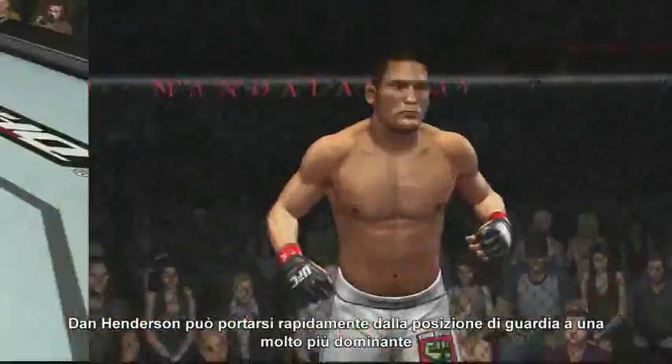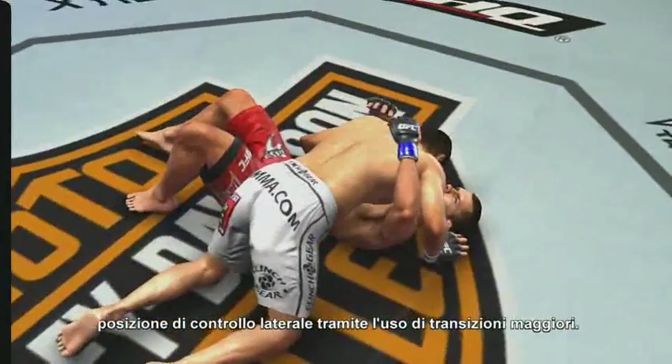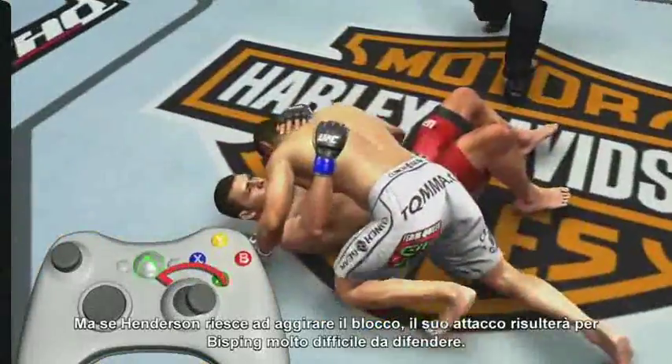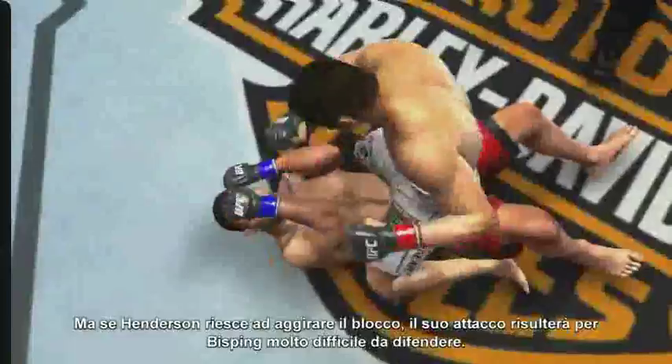Dan Henderson can quickly move from the guard position all the way to the much more dominant side control through the use of major transitions. That is, of course, unless Michael Bisping tries to prevent this with a block. But if Dan Henderson can avoid that block, his major transition will be very difficult for Bisping to reverse.